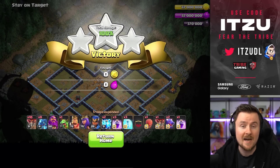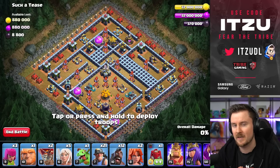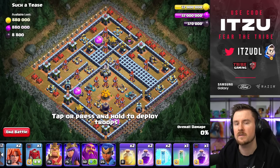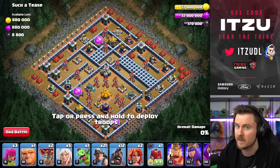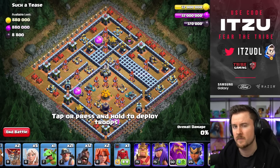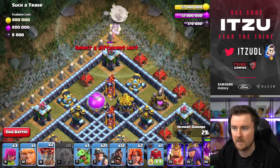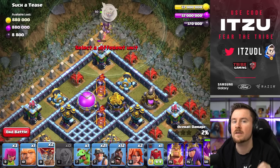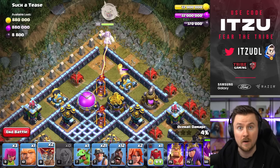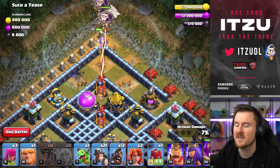In this next goblin map I think we have the hardest challenge of them all. You could use Zap and Super Witches to make it easier, but with my restriction of no super troops, that's not possible. So instead we go for a fancy option — hero levels aren't as important here except for the Warden. Having the Warden at a decent level matters a lot because we want to Warden walk pretty much the entire base. Since there's no time limit in goblin challenges, you can get a bit creative.